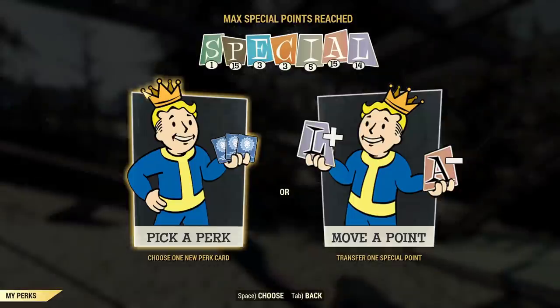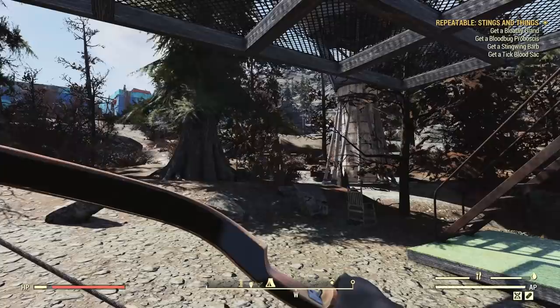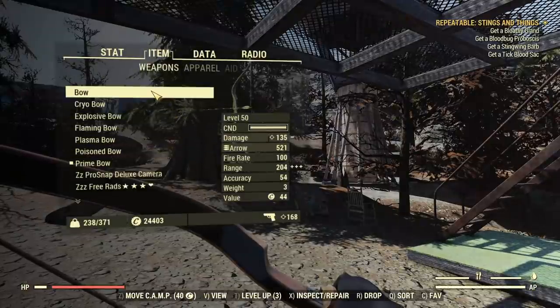At this moment, let me quickly open my perks. I'm on a spec for a bow, I'm only getting bonuses for being low health, which means 50% from Adrenal Reaction Mutation.